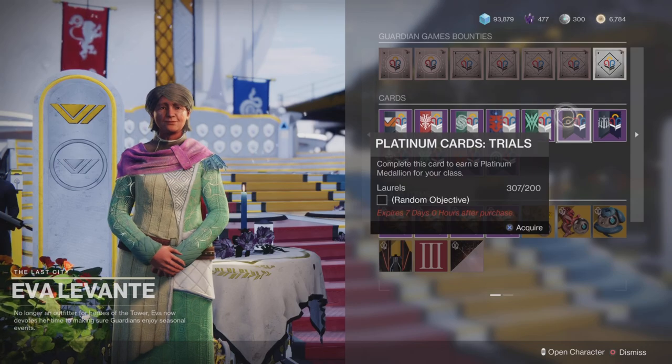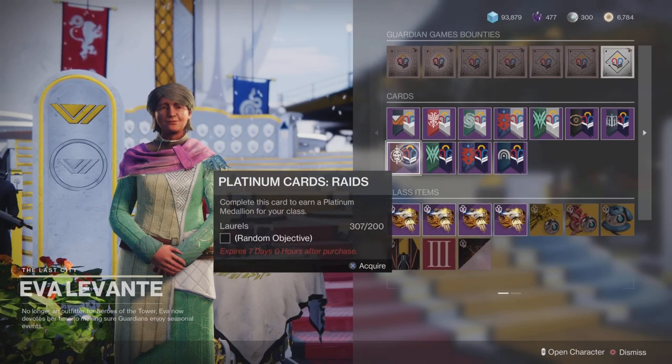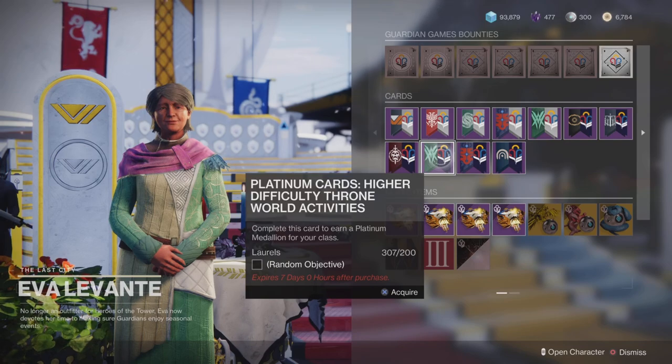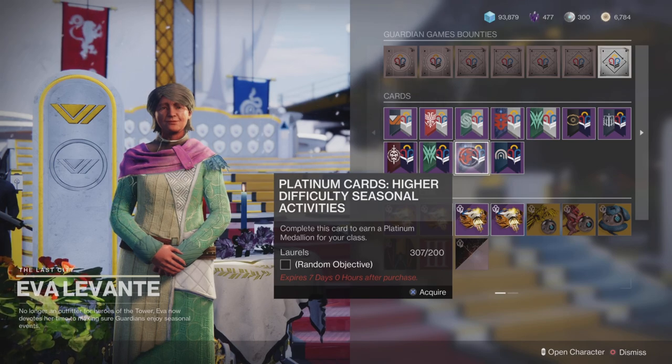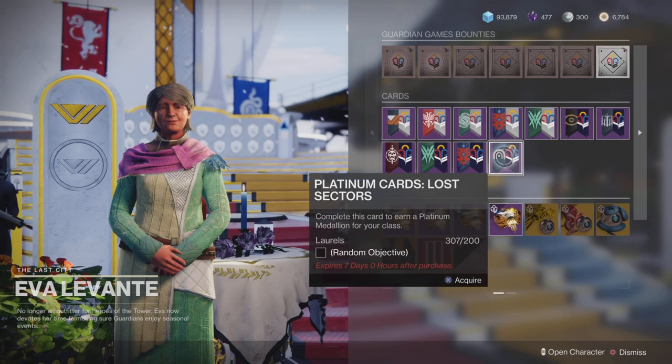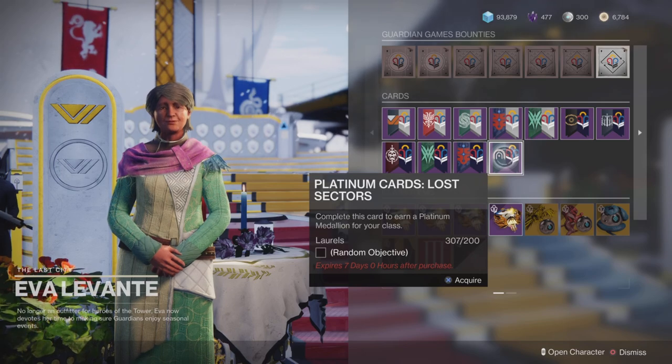Some of those cards are for gold and some are for platinum. Platinum is going to reward you the most amount of progress across all of your different quest lines. I did a little testing and found out the best way to do it. There is a faster way if you want to go tackle lost sectors, but you have to do it by yourself.